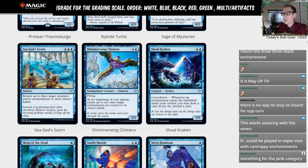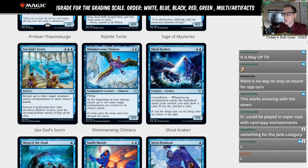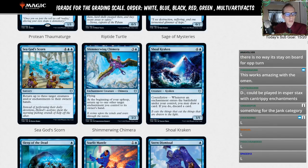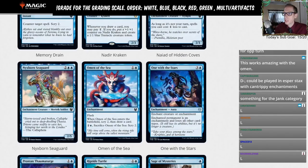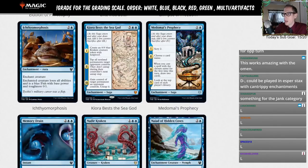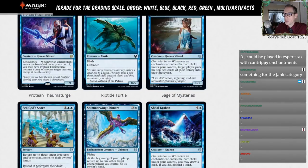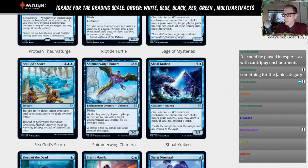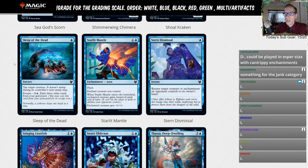Shoal Kraken — four and a blue for a 3/5 with constellation: whenever an enchantment enters the battlefield under your control, you may draw a card, if you do discard a card. Another limited card. You can kind of see the limited theme here with blue — getting enchantments in play, Omen of the Sea as a key enabler, and then all these constellation payoffs.